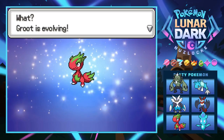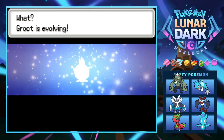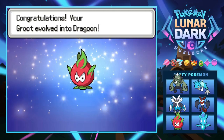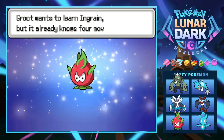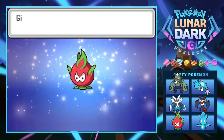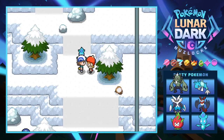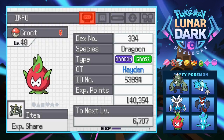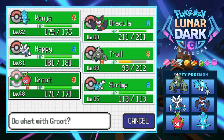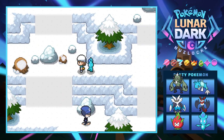Groot is finally evolving! Let's see what it turns into — it just turns into a sphere? What is this? From a little sweet baby dragon into a thing called Dragoon — it looks like an onion! Groot really wants to learn Ingrain again; we're skipping that. This thing has to be a middle evolution, it's got to evolve again. I guess it's kind of cool. Good news that it evolved at least. Looks like going left gets us past that one area.